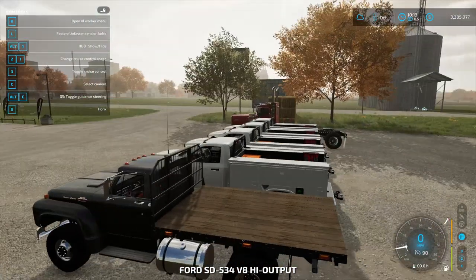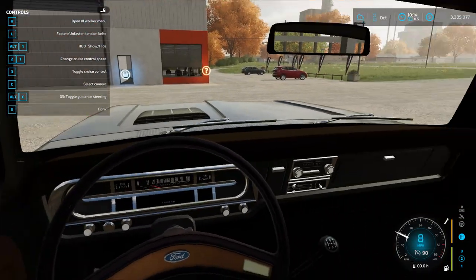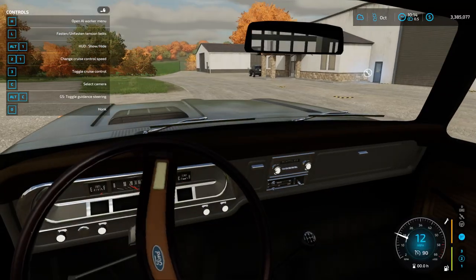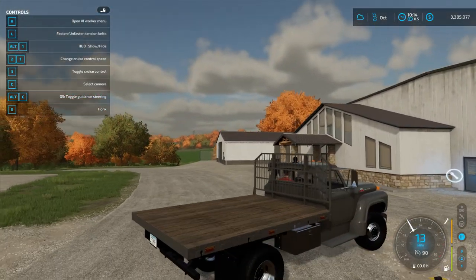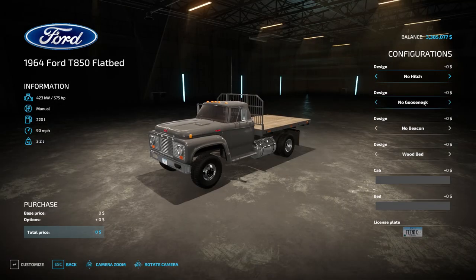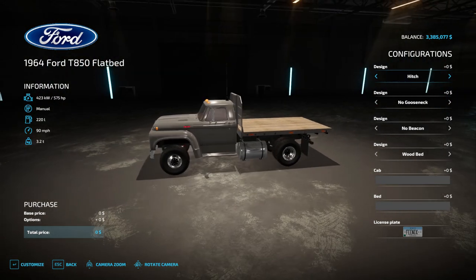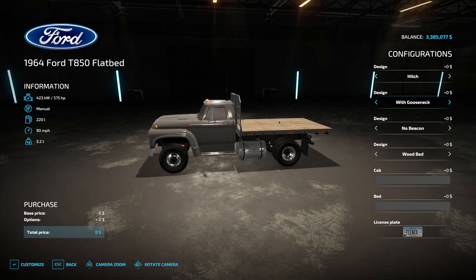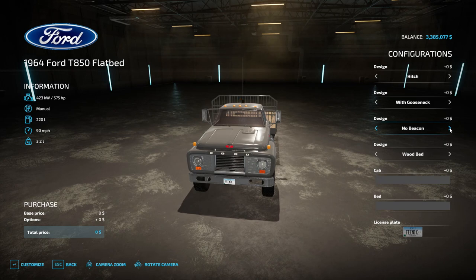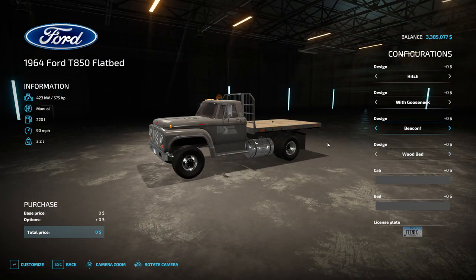Alright, let's start with this thing - it's gonna be a beast. Let's go ahead and ease on out here and see what we can do to it. Customize - no hitch, we'll go with hitch. No gooseneck? We're going to put a gooseneck on. Beacons - oh wow, look at that beacon! That is a hefty beacon. We're gonna put the bigger one on there just because we can.